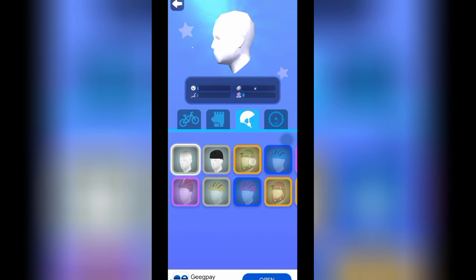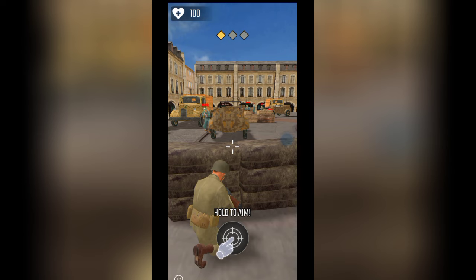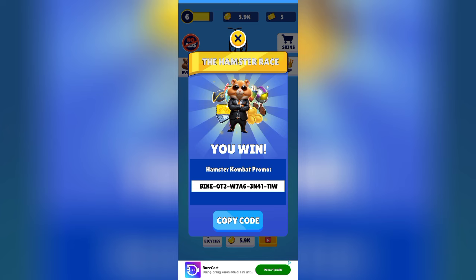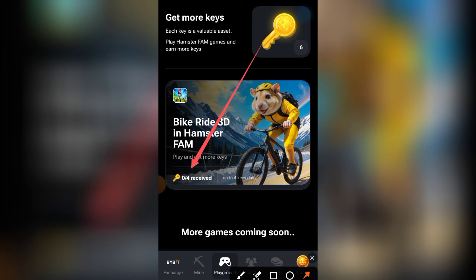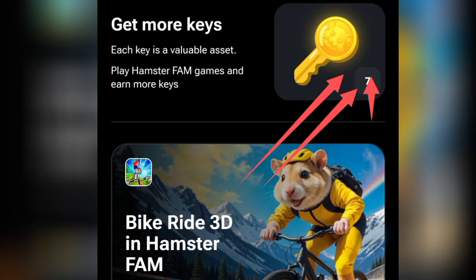Now you have an idea of what to expect. Play the game, win it, copy the code, and paste it where you see the option for code in Hamster Combat. Click on redeem — the moment you do that, you have unlocked one key. You can then click play again, go back through the Play Store to the website, and repeat the process. That is just how it is.